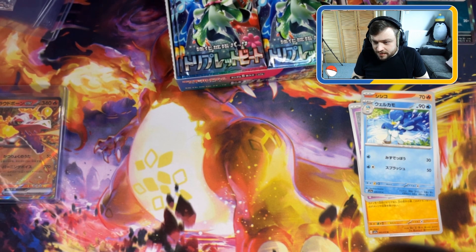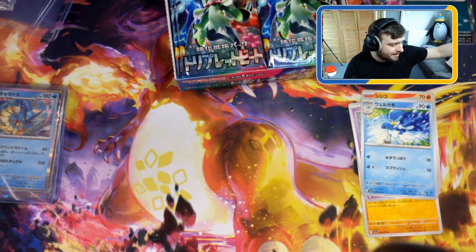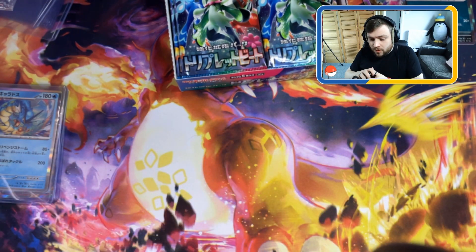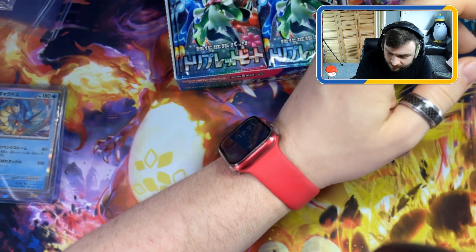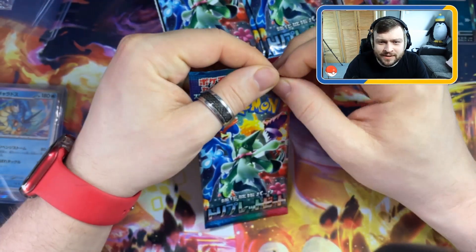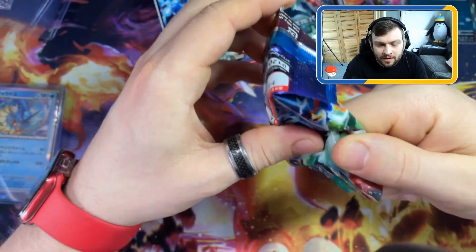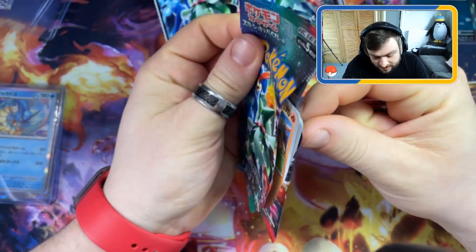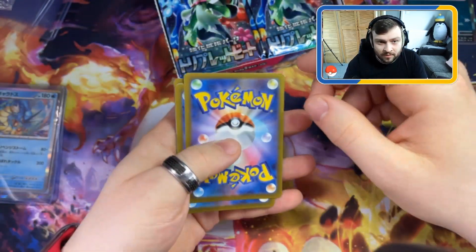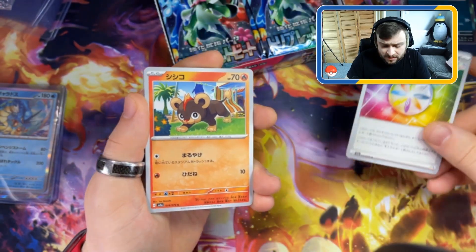Controversial opinion, but Charizard isn't my favorite - nor Pikachu. I mean they're cool Pokemon. We do have a soft toy Charizard, which was another reckless purchase. But one day when we're making it big time as a YouTuber we'll have our own building with loads of cool Pokemon stuff and other things I want to collect. A lot of these packs are starting with fire types, which is interesting.